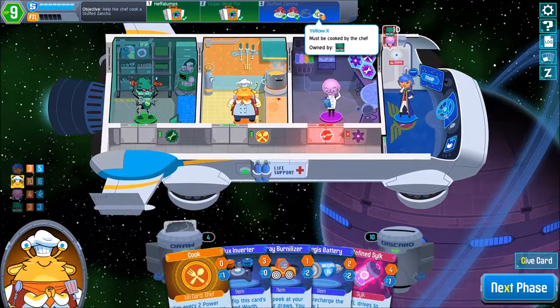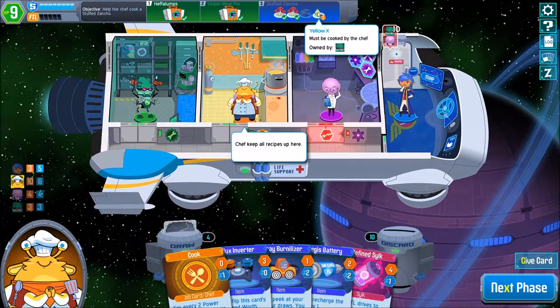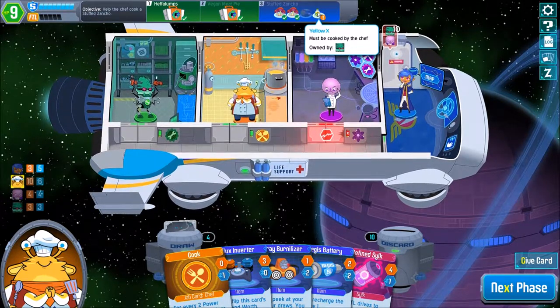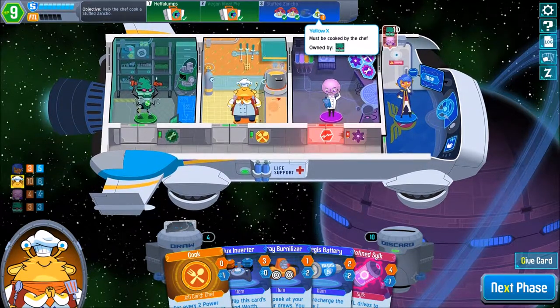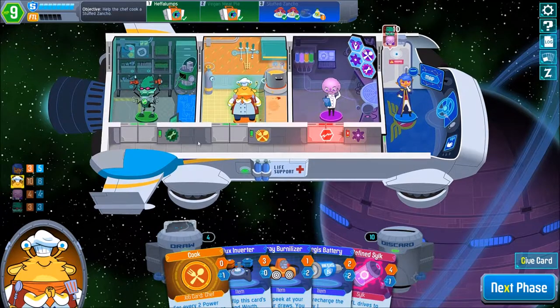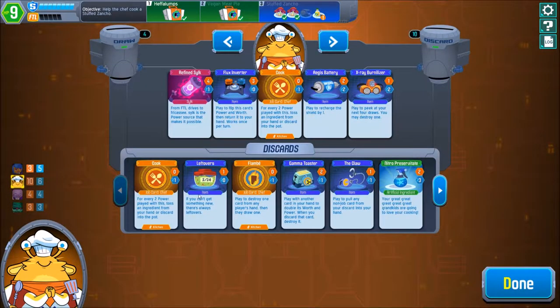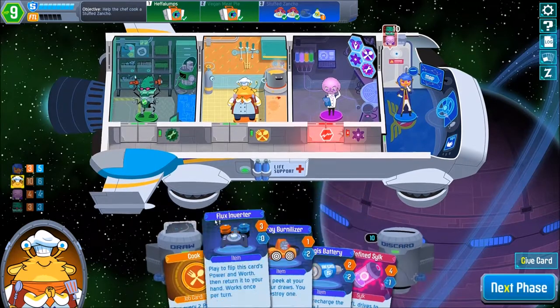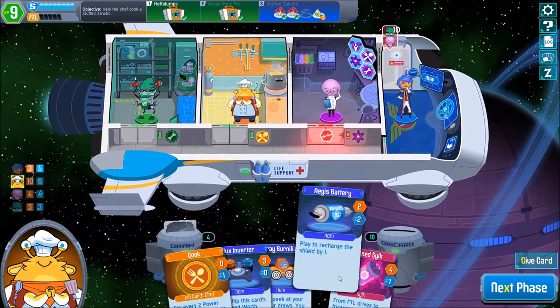We also need to get the Yellow X from the Engineer to the Cook, which we can do by a certain card the Cook has, if I remember correctly — which is going to be the Free Sample card, which I don't have right now, so it's not very useful.